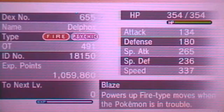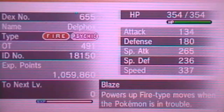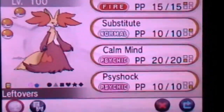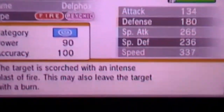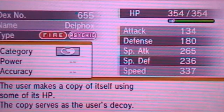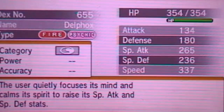This is basically a fully HP and Speed invested Delphox made to set up Calm Minds — 252 effort values in HP and 252 in Speed, with 6 points in Special Attack for a small boost. It's mainly designed to set up and hide behind Substitutes. The moveset is Flamethrower, Substitute, Calm Mind, and Psyshock, giving basic metagame coverage. It could go with something like Hidden Power Fighting for coverage against Tyranitar, but its STAB moves go overall better against the majority of Steel types it'll face — with the exception of Heatran.